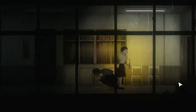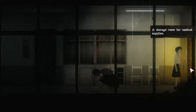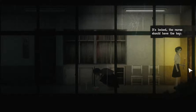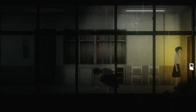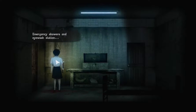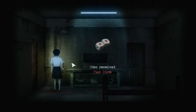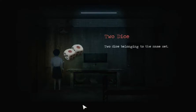Yeah, it works like that. Storage room for medical supplies — it's locked, but the nurse should have the key. We have the key; the door's unlocked. So it's pretty linear after all — we have to solve this before getting to another room. This looks like an escape room. Emergency showers and an eyewash station. Something's in the water bowl — another die, two dice belonging to the same set.